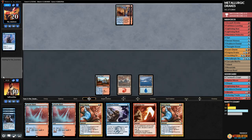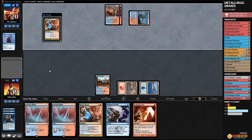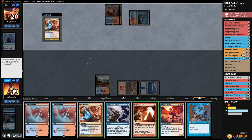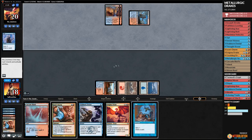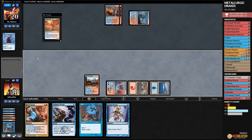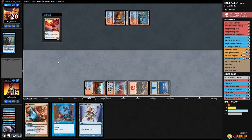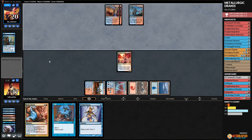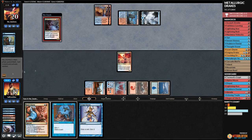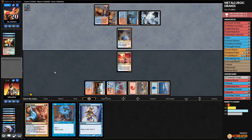We discard Lightning Axe and Cascade Bluffs from the Izzet Charm loot, then Opt. Play Cascade Bluffs, Enigma Drake — opponent Remands it. Shields are down. If opponent has the Storm kill we have a threat, and it has four toughness so it doesn't die easily. Island, Electromancer — odds of death increasing. Metamorphose — odds increasing more. Storm! Sleight of Hand — that's not really a combo piece, but it's likely we're dead.